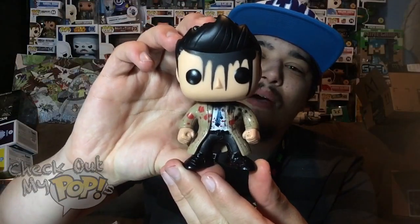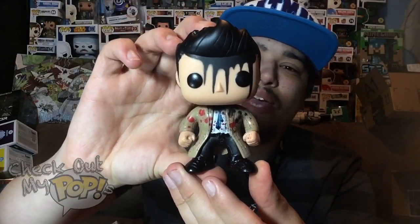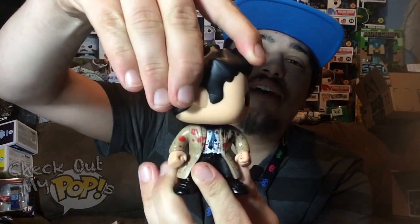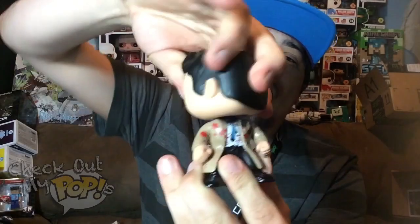Alright, let's take Castiel out of the box. Here he is — pretty awesome paint job, pretty awesome details. This does have articulation in his head; it will turn left, right, and all the way around, just like every other Pop does.